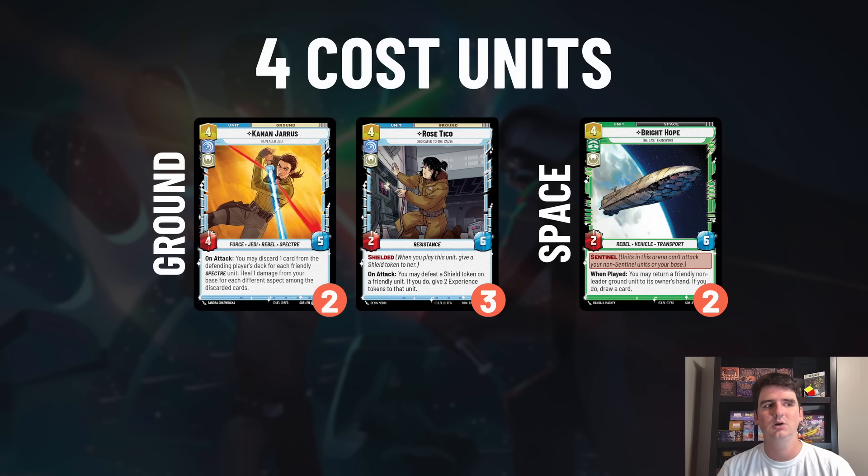I have two copies of Bright Hope. The stats aren't super strong and I'm missing the Wing Leader to buff this to a four-eight with the rebel tag. However, bounties are so prevalent in this new set that Bright Hope helps - you can bounce back your unit that they just put all their bounties on, those bounties get discarded, they don't trigger, and you still draw a card. It also works great with the Alliance Dispatcher for card draw engines, or just play it as a two-six Sentinel.